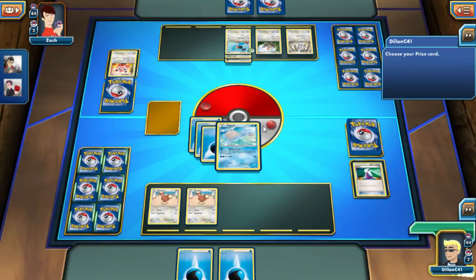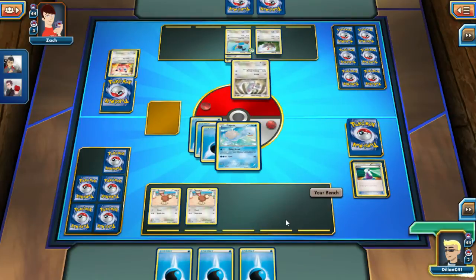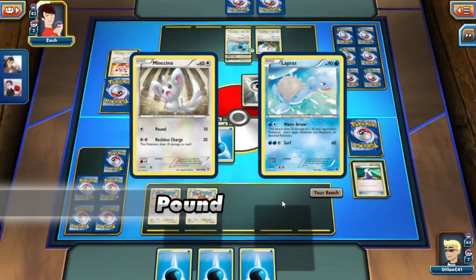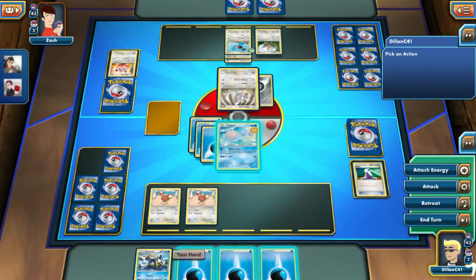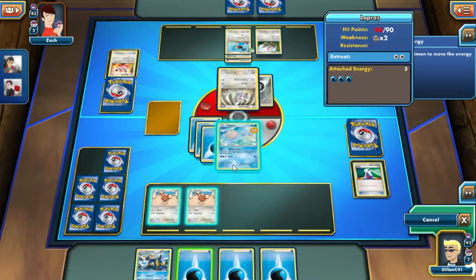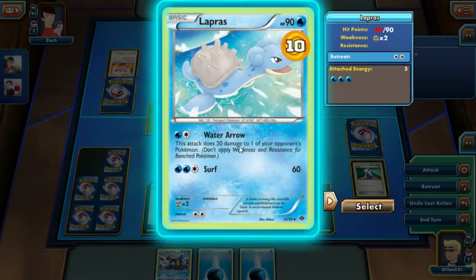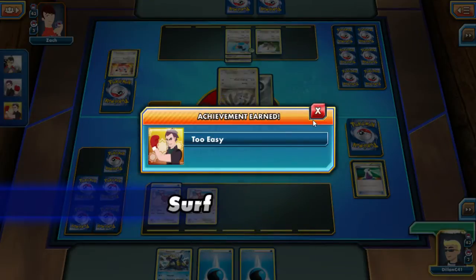Yeah, there are achievements in this game — who knew? I get to draw a prize because every time you kill one of their Pokemon you get a prize. I got three water energies — I'm going to do so much damage with my Lapras. 10 damage. I'm literally going to kill you with one Surf. Lapras, you're a boss! I cannot play this guy because he's an evolutionary — he needs Oshawott. Surf will take care of this Minccino — too easy.